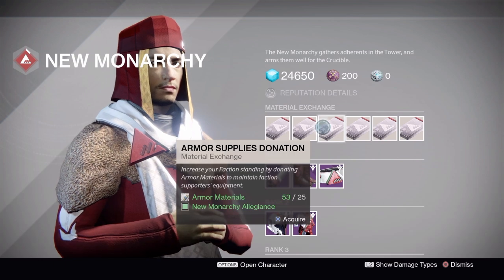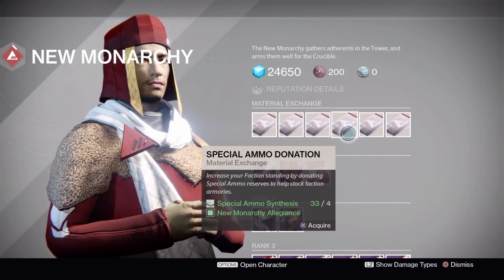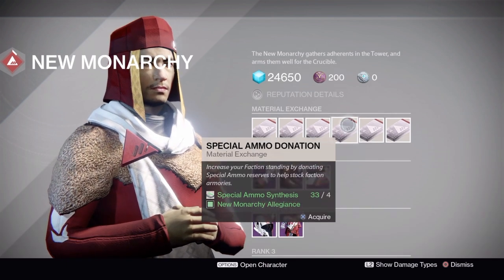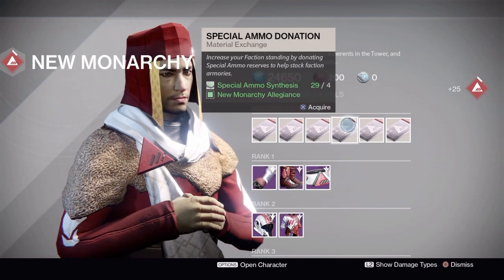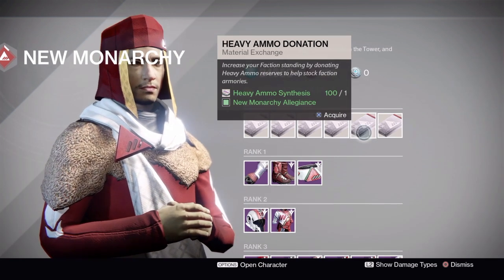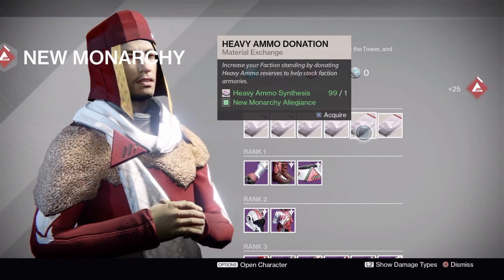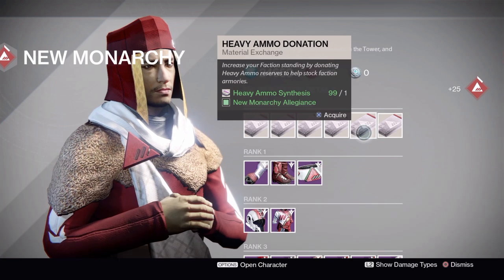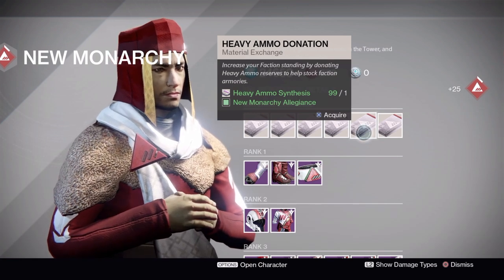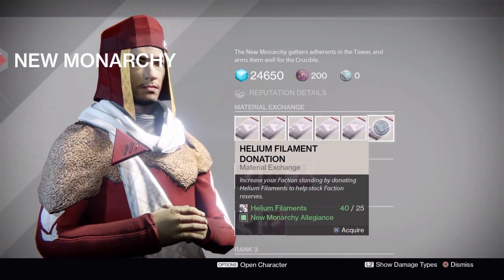You can see the armor supplies and weapon supplies don't really give enough. Special ammo synthesis donations — four of those gets you 25 rep, which isn't bad. But what works better is the heavy ammo synthesis: it only takes one of those to give you that same 25 rep increase. So heavy ammo synthesis is clearly the most efficient option here.